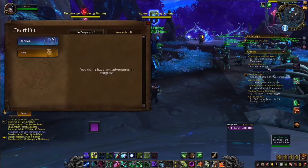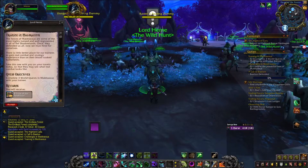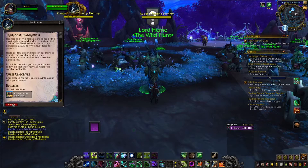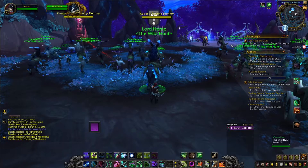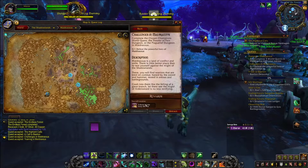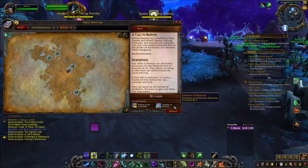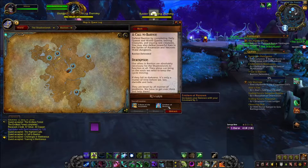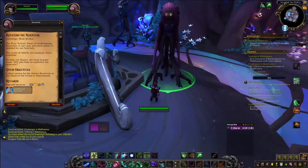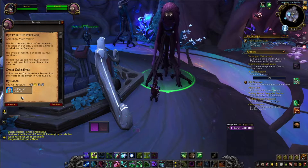Next I wanted to talk about the renown system, which is levels you can get for your Covenant — basically your reputation with them. There are renown levels you can only get a certain number of per week; I think it's three right now. As you level up you can get different things like new champions, new armor appearances, and the campaign quest which is kind of the story of the game. And if you miss a week, there's a catch-up mechanic where you get emblems of renown from regular daily quests — really good for people with less free time.